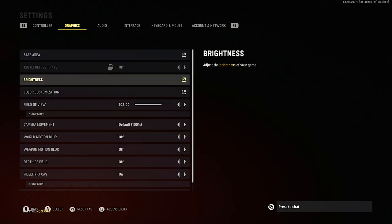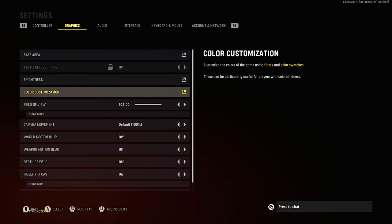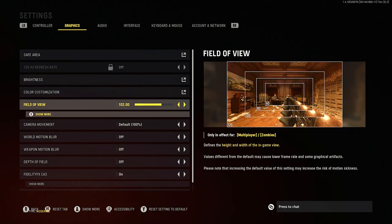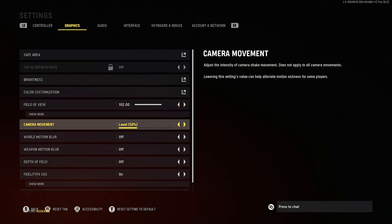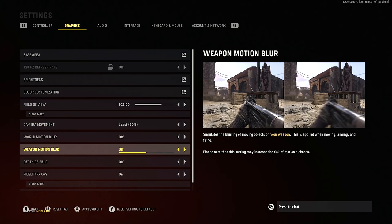For graphics I won't go into these too much, but we want brightness turned up slightly — between 55 and 65 — to make sure we can see things and spot people a bit easier. For field of view, generally you want something over 100 for a good advantage; some go up to 120 but things at a distance can be hard to see, so it's personal preference. Camera movement put on as low as it will go, which is 50%, to reduce screen shake so you can see people easier. World motion blur and weapon motion blur both turn off, as it'll let you see things that little bit clearer.